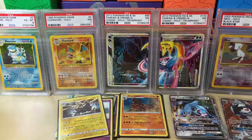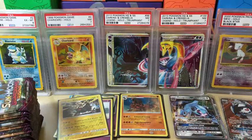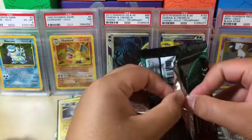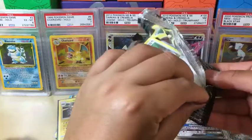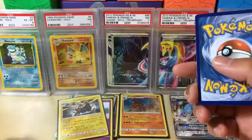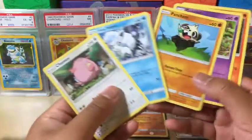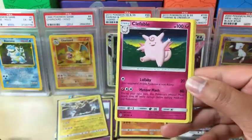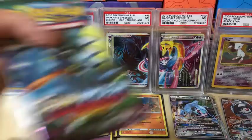Now we can move the box and move on to the last final stack. Let's put this to the side so you guys can see the Blastoise box art. This one doesn't want to open properly. Green code — so we're going to start skipping the commons. We got Psychic Energy, Lampent, Fable, Max Potion, reverse holo Slowbro, and Vileplume non-holo rare. Nothing out of that pack. Let's go to the next one.